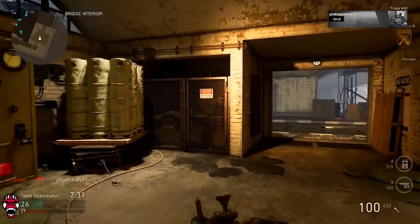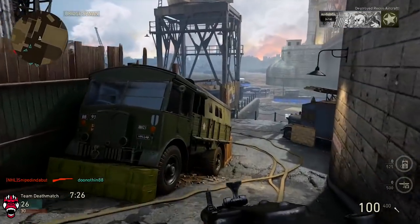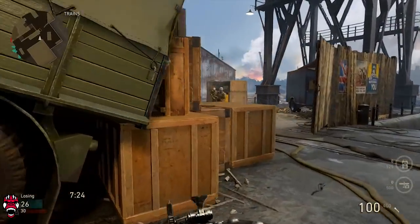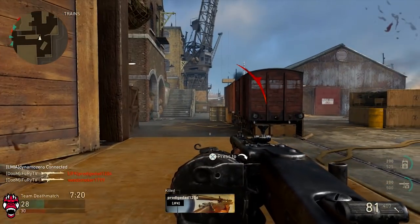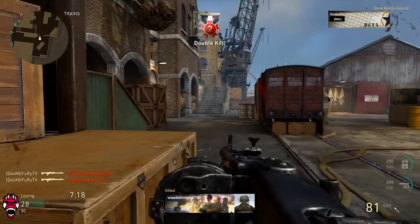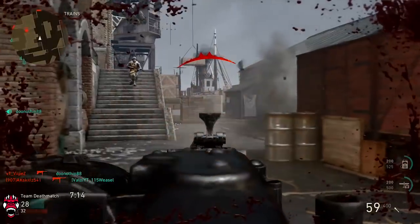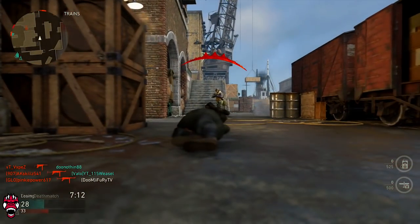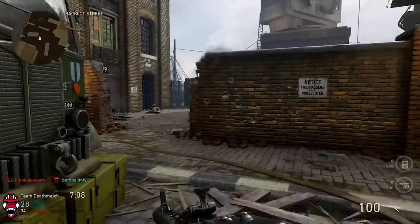I did not expect a guy to come from my right, but we're good. Now the scorestreaks — I'm running UAV and counter UAV. I was going for the V2 rocket earlier, so that's why I had those two on. Otherwise I would be running lethals. I gotta get inside — I'm dead. There's so many of them, man. I'm 11 and 4 with this thing.